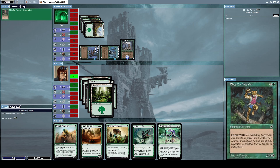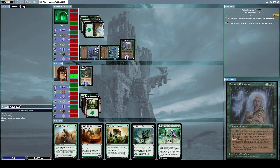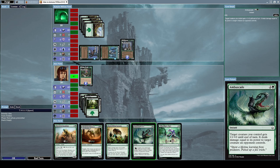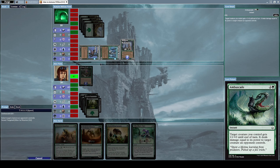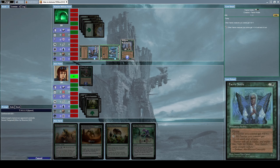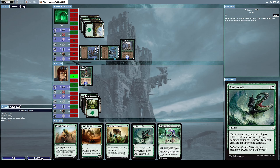Let's also cast Ambuscade, which is an instant with the effect: target creature you control gets +1/+0 until end of turn, and it deals damage equal to its power to target creature an opponent controls. Let's use this with our Elite Cat Warrior to destroy his Fairy Noble — oh, but I don't have the mana yet. Never mind.